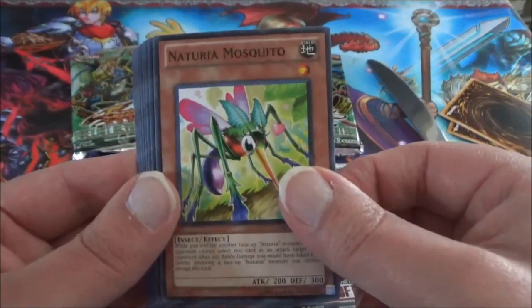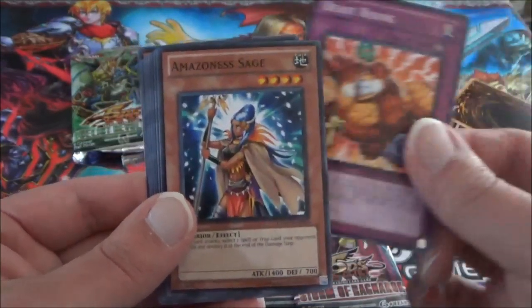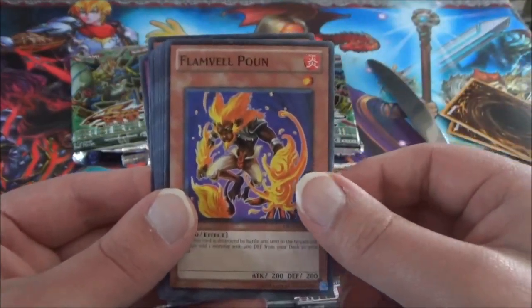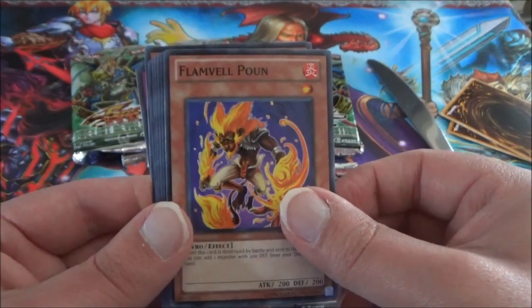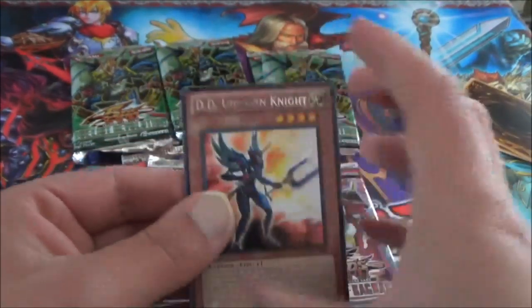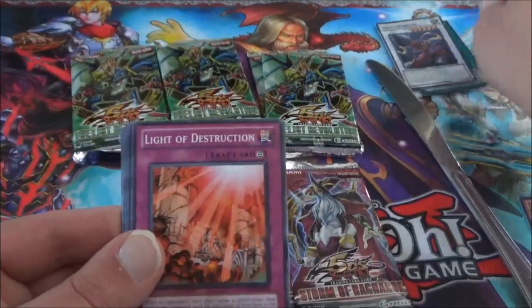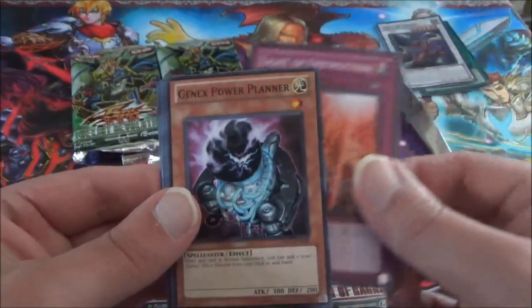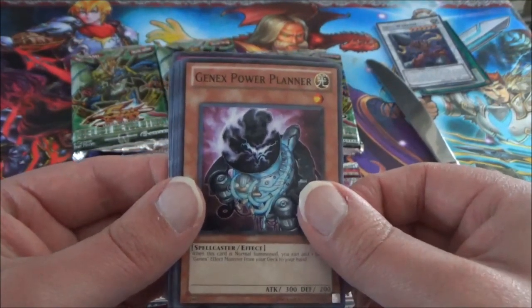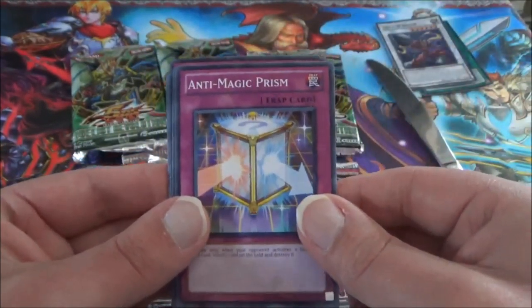We start off with a Cherry and Mosquito, followed by Beast Rising, Amazon Sage, and Flameville Pound. The Rare is a DD Unicorn Knight. And no foil this time, but it's a Light of Destruction — I'll set the foils aside. Then Genix Power Planner, old school Genix cards, Bicor and Reum, and Anti-Magic Prism.